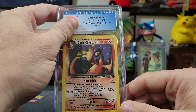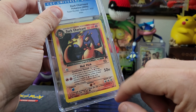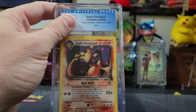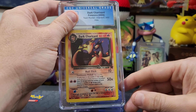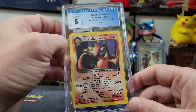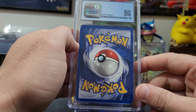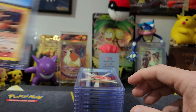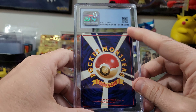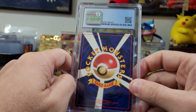Dark Charizard again — Team Rocket — this one had some edging on the back as well. The best we had on this was an 8.5. Let's see... I think this is going to be a six and a half. Oh — a five. Yeah, I must have missed some damage. Still, Dark Charizards — if you guys are looking, hit us up!